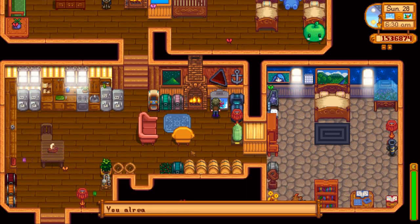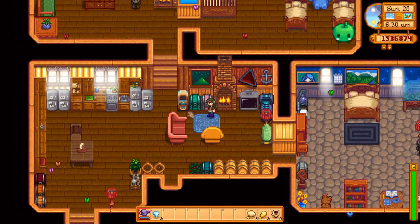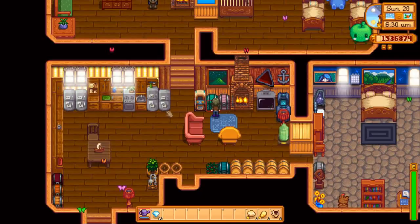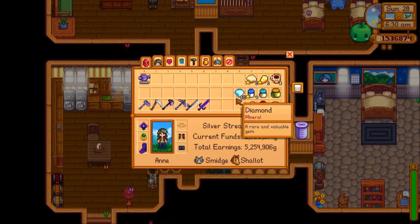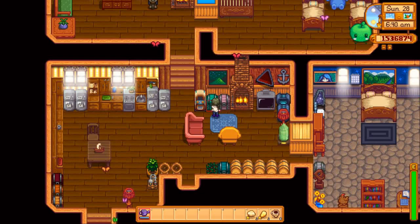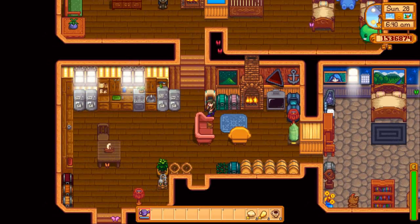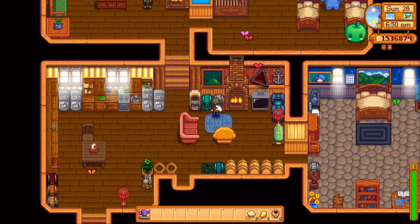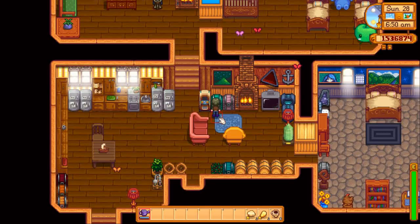I already know all the recipes so I don't know why I open that. Diamonds — oh heck no, I don't need diamonds. Let's sell a pile. So anyway, this is my charming little house. We've got our living space with assorted flowers and gems for gifts.